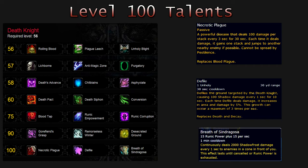Your last option is Breath of Cyndagrosa, which has a 1 minute cooldown and requires 15 runic power, plus 15 per second. This continuously deals 2,000 shadow frost damage every 1 second to enemies in a cone in front of you. This effect lasts until cancelled or runic power runs out.